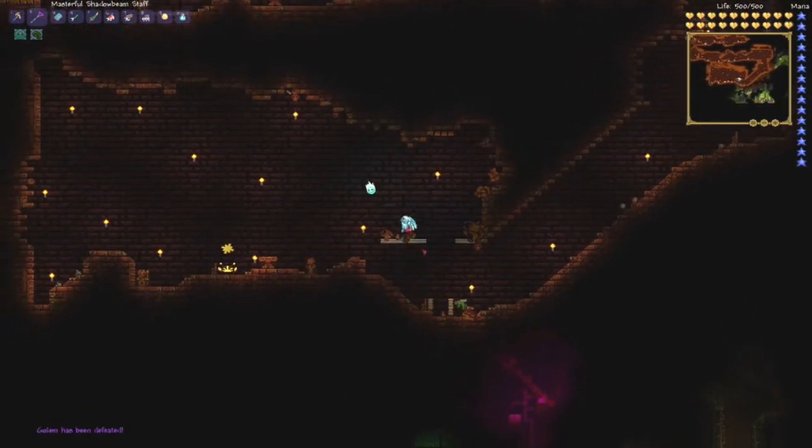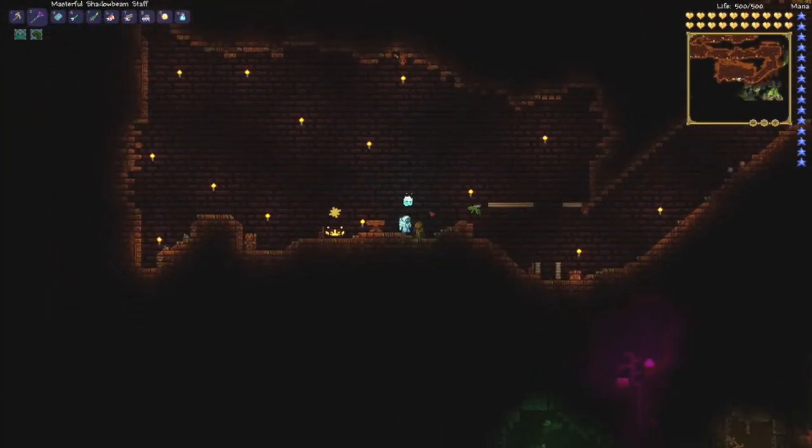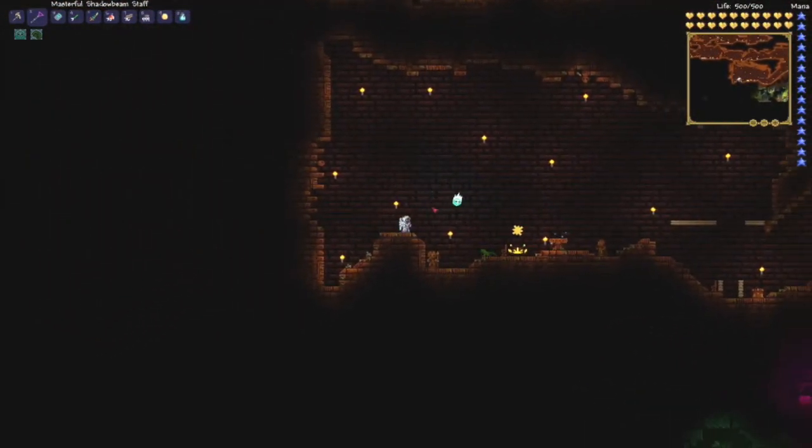Sunstone drop — I wanted the pick, damn. Anyway, that is pretty much the easiest way to kill him. Thanks for watching and subscribe for more awesome videos.